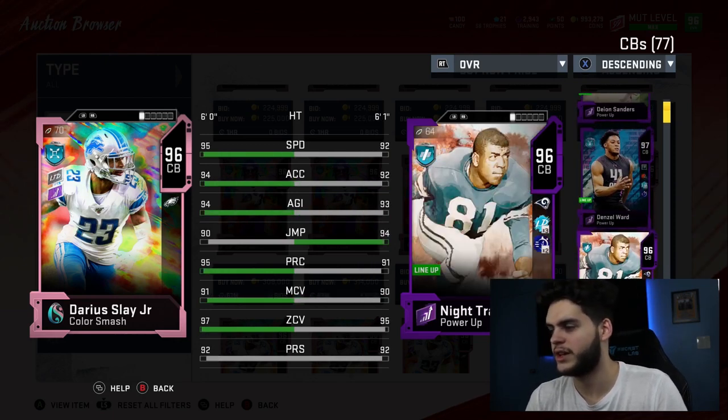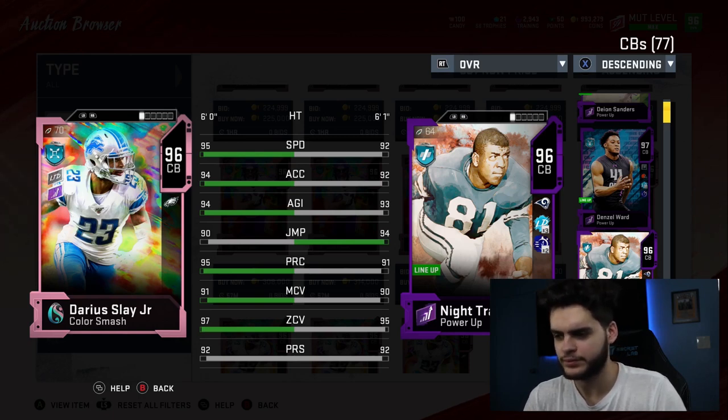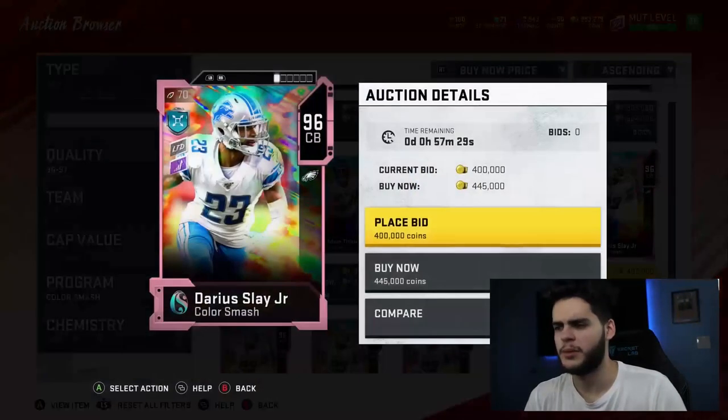Next, Nnamdi Asomugha, 96 overall — wow, Slay is actually way better than Nnamdi at 96. Nnamdi was always unathletic compared to what the card is now. Once they toss in the new one he'll probably blow away most people. It is kind of funny how they make him kind of slower because he is super athletic in real life. This Darius Slay actually kills that Nnamdi — impressive at the same exact overall. But the next one obviously takes the cake. This Nnamdi is not that great anymore looking at it now.